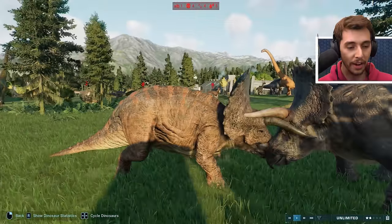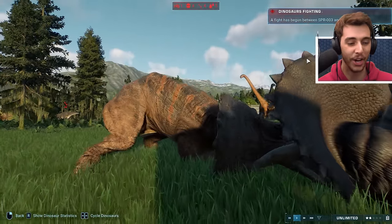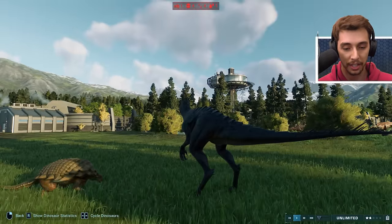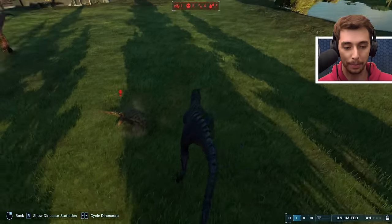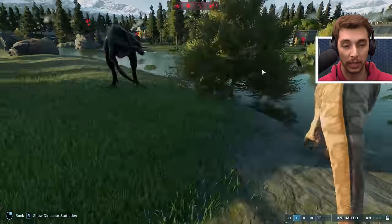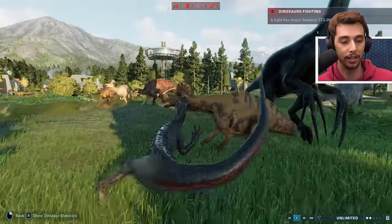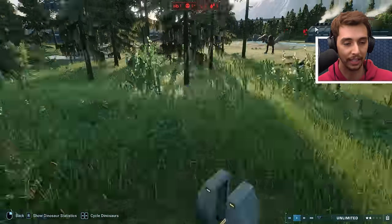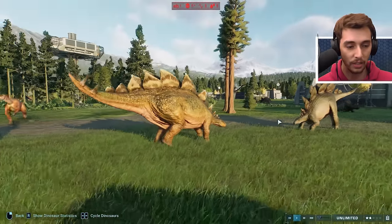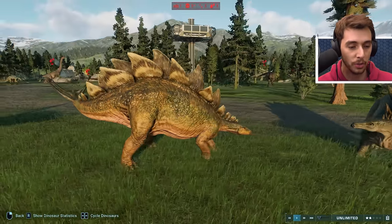Parasaurolophus seem to be the only things dying at the moment. We've got a Maiasaura, Triceratops attacking each other as well. You hate to see herbivores doing it. The poor tiny little Nodosaurus killed by a Scorpius Rex with the colours from Camp Cretaceous. And a Therizinosaurus - just threw it and killed it. Stegosaurus against another Stegosaurus, it's like only two of them - Lost World and Jurassic World.